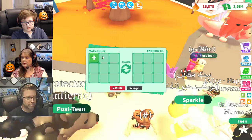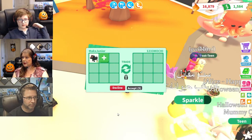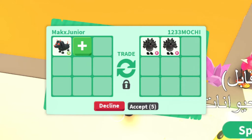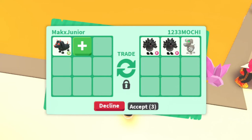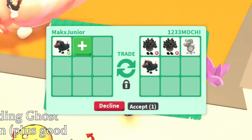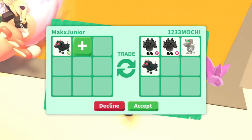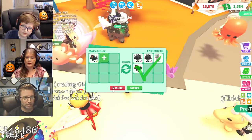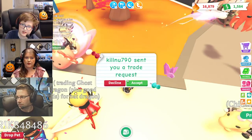Trade Request! Here we go! It's the one-two-three Mochi — they've come back to try again. Cerberuses. Skelly Dog! Skelly Dog! And a Crystal Dash Hound! What do you think, Junior? I don't think so.